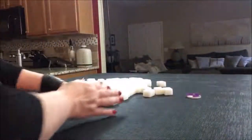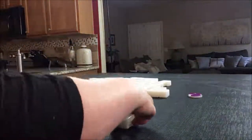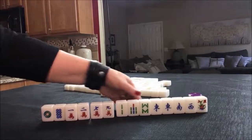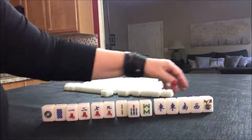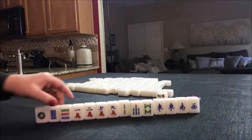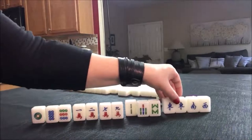South Round — random pull two. Here we have a little Chow potential here, here, and here. We've got a pair of East. We are in the East Seat and it is the South Round. We have a flower, number two, so we'll get a replacement for that. We drew a nine-dot, which is nice because now we have a potential Chow there. So we have one potential Chow here, one here, one here, and here — and then we have a pair of East.